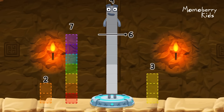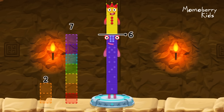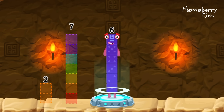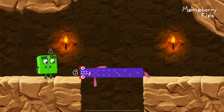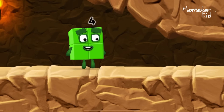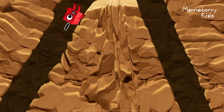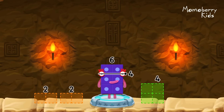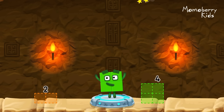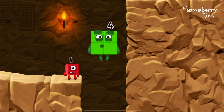Take number blocks away from nine to leave six! Three! That's right! Nine minus three equals six! Six! Well done! I'm not so sure four is going to fit through there! Take number blocks away from six to leave four! Two! You got it! Six minus two equals four! Two by two! Amazing!